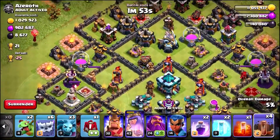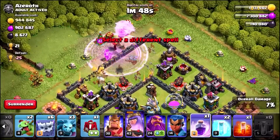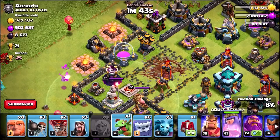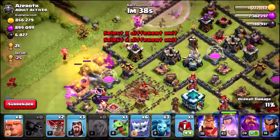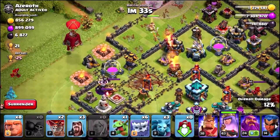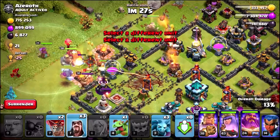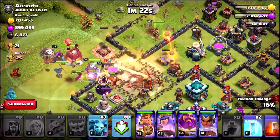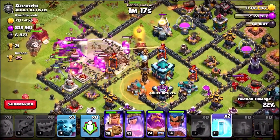Let's get those earthquake spells in, get the rage spell on the queen, distract the wizard's tower with a dragon, and get a couple more wall breakers in to break the troops into the core. We are now ready for full penetration — let's get everything down into the base. I'm going to send in all the balloons as well, dropping the rage spell to take out the air defense, and a poison spell right on the clan castle.